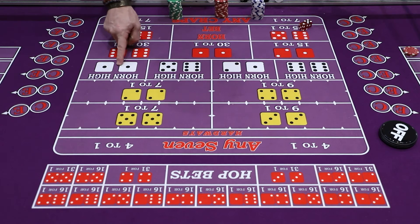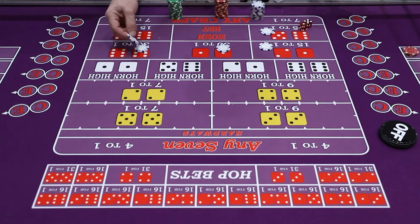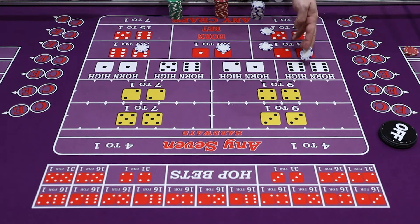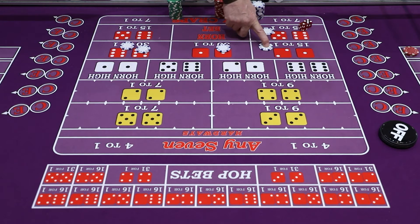The horn high bets — all that means is you're going to bet four units like on the horn bet — ace-deuce, aces, twelve, and eleven — and then one extra unit on whichever number you want to go high on. So if you're more confident a twelve is going to roll, you'd bet horn high twelve. That means $2 on the twelve, $1 on the aces, $1 on ace-deuce, and $1 on eleven. Horn high ace-deuce means one extra unit on the ace-deuce, and so forth.